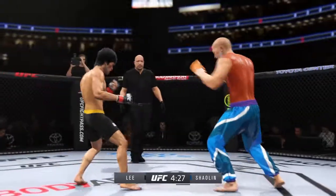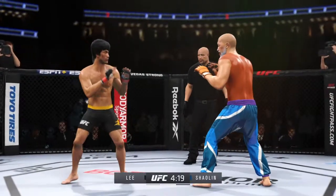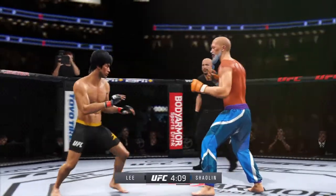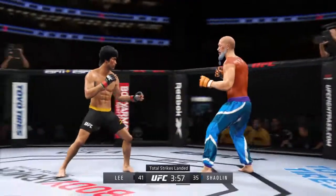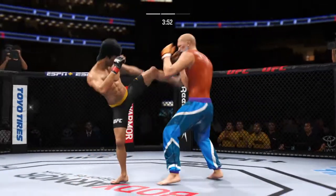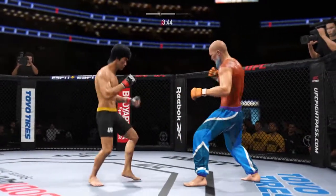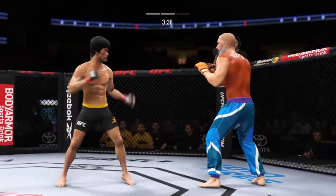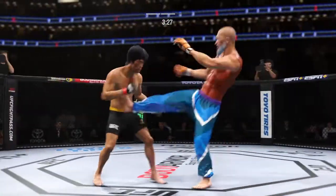Nice straight punch. And he lands another strike to the body — not a ton of real estate there, but he certainly found it. Nice double jab shoots. Punch coming, it's blocked. Try to establish that jab. Look at how he turns his hip over when he throws that kick. Big head kick there. What a body kick.